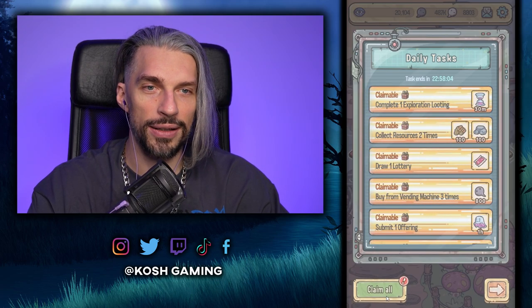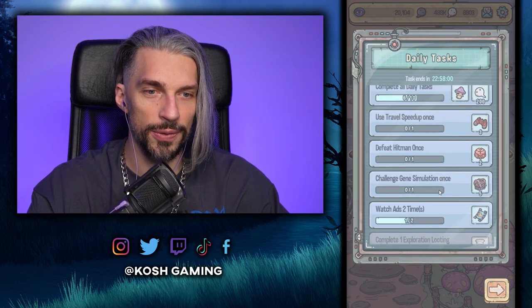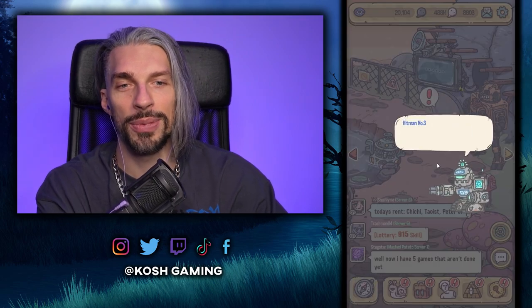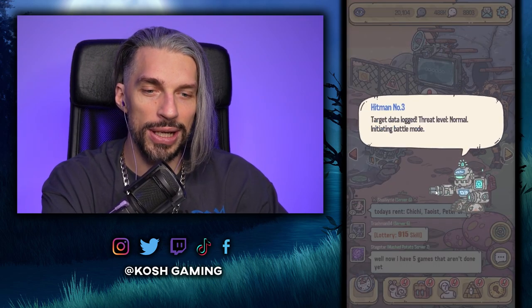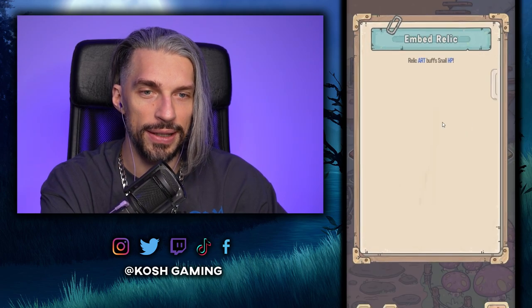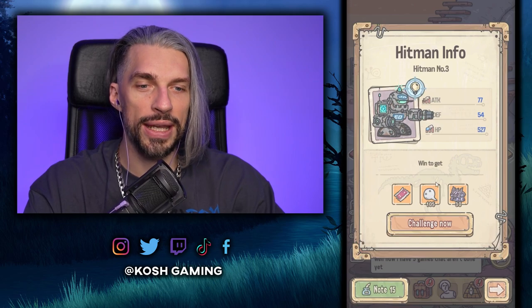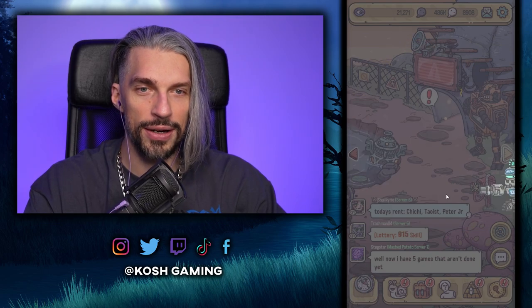We've got a lot of unclaimed daily tasks. We also got a Hitman — I forgot about this guy. Let's take him out. We can try to fight him. I think he'll be an easy target — he's one shot. Quite easy. We get extra rewards.